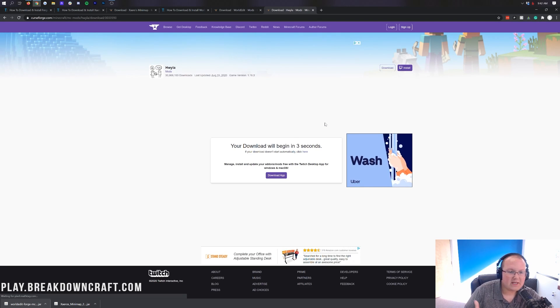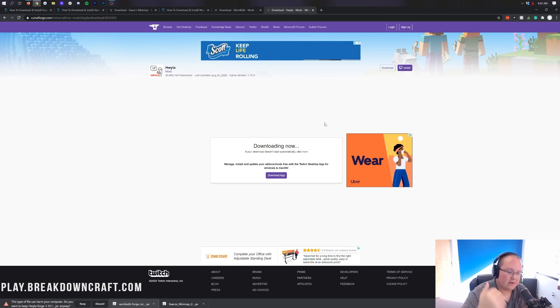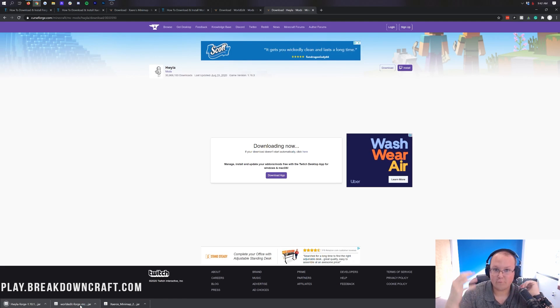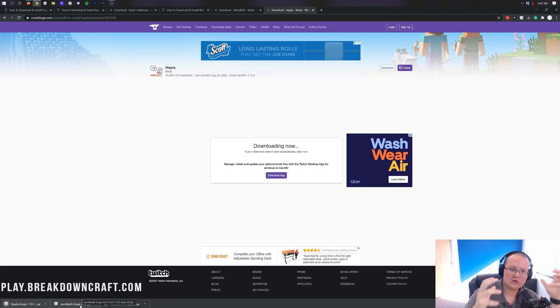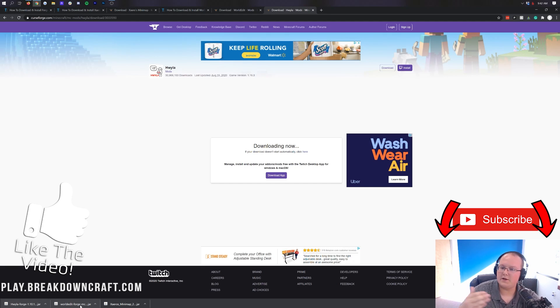That's what makes modding Minecraft a little different - you have to look around and make sure this is working, that's working. Is this the Forge version? Is this the correct version, like 1.16.3? It might say 1.16.2 but it could work in 1.16.3. One of my recommendations is that once you install mods, if you have any issues, just remove the mod and then continue on. It's not the end of the world to install a mod and then remove it, as long as you don't play with the mod in single-player until you're sure it's working.